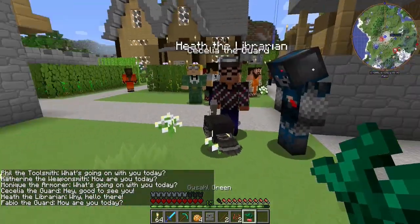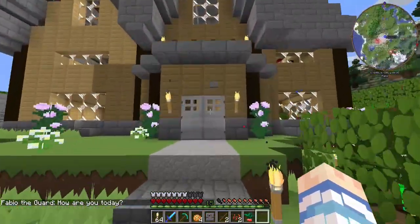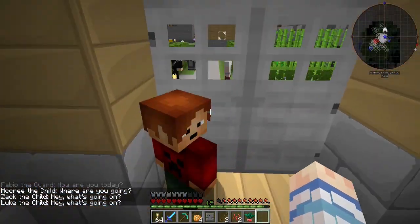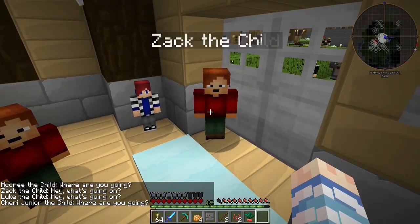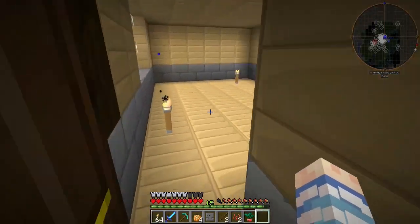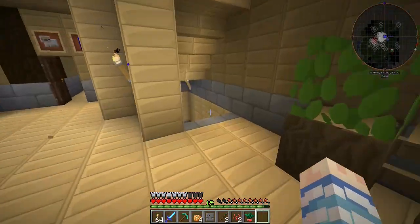So we are going to build — I think we're definitely going to make a farm. Oh god, kids! What are you trying to do? You can't sneak out the door like that. It's like having twins. Here's McCree and here's Zach, there's Luke. There's Cherry Jr. I've definitely lost some of my other kids. I'm really not sure what's happened to them.